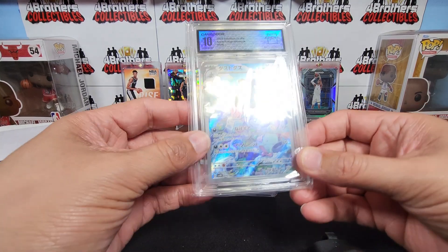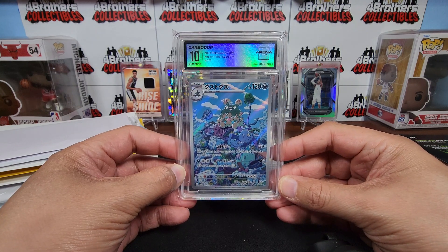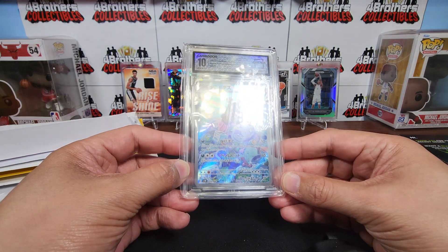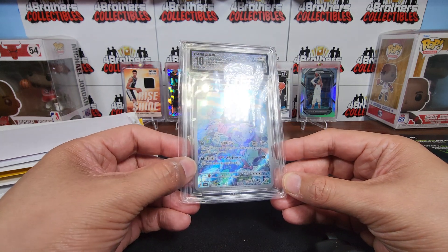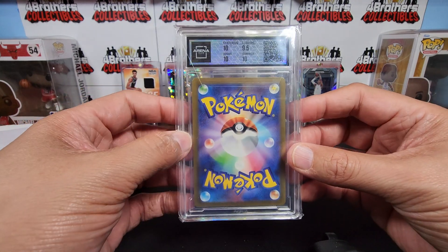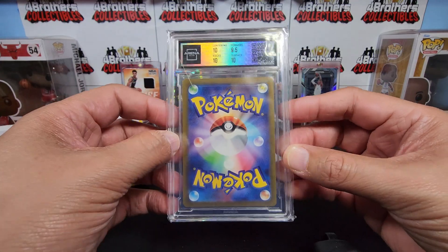Let's look at these slab packs. Our first card is a Garbodor, Gem Mint grade, from 2023 Pokémon Scarlet & Violet — Japanese release, Ancient Roar, Secret Full Art. It's a really cool looking card. On Arena Club you can see the card in your vault and it shows you exactly how they graded it.